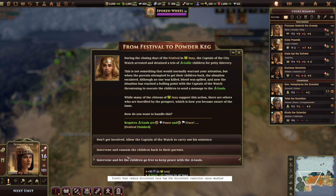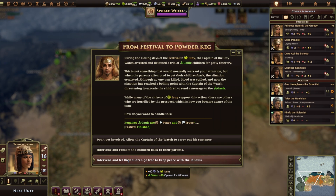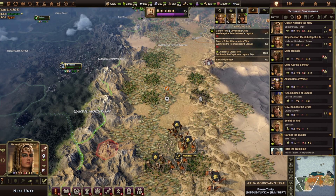Discontent events now have their discontent value doubled — like the example here which is now minus 60, or plus 60. This cost change could be the difference between pushing a city into a different discontent level, and will make that choice a little harder.